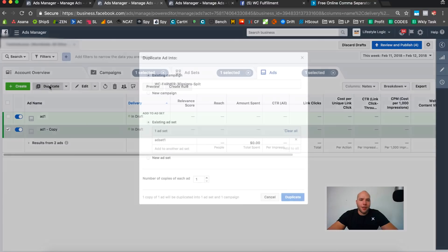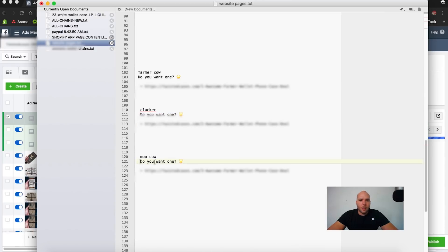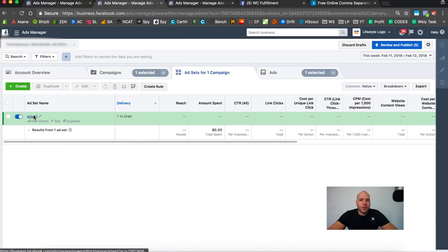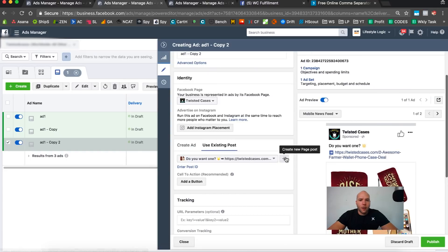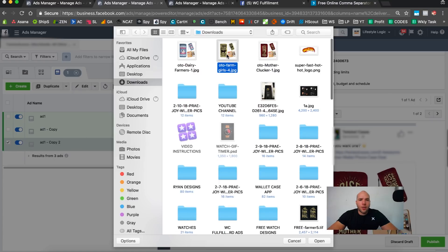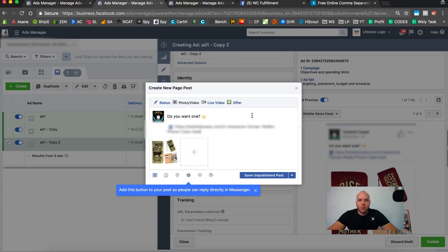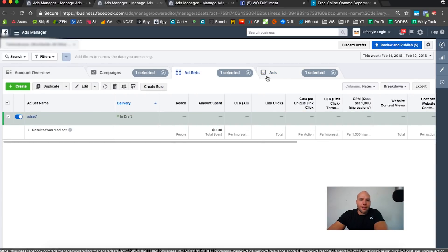I might have to change to another mock-up file but I'll run it anyway and we'll see what happens. Duplicating again for the moo-cow — copy that link, paste it in. Even with the warnings, I'm going to prove to you that this still works fine. Save unpublished. So one of them is going to work — we'll see. Now we've got one ad set with three ads inside.